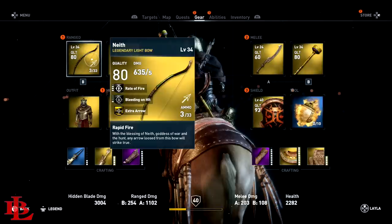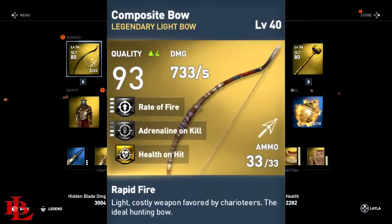The second bow I want to recommend is one that restores your health when you get a hit — not when you get a kill, but when you get a hit. So anytime you hit the boss or any of the adds that spawn, your health will be regenerated. This is mostly recommended for people who are a little under level. That bow is really good to compensate, and any bow with a high rate of fire will serve you well.